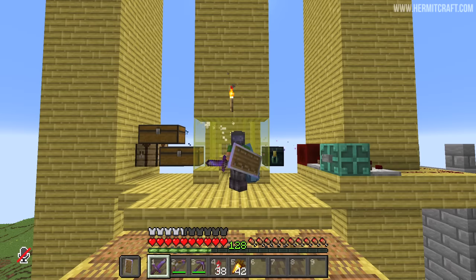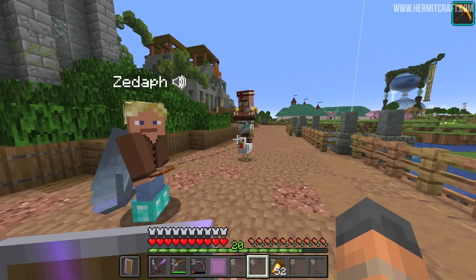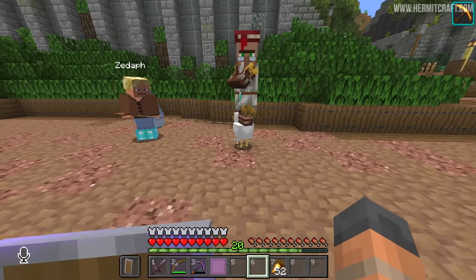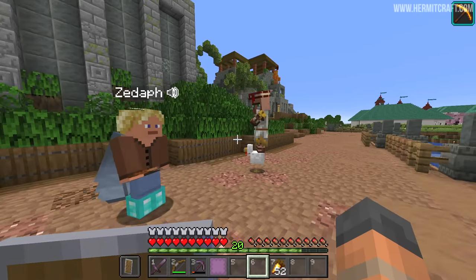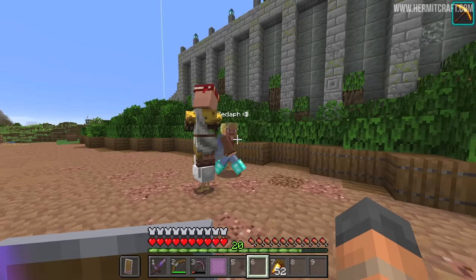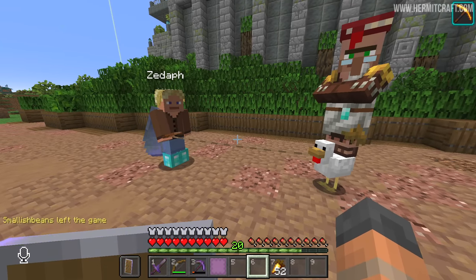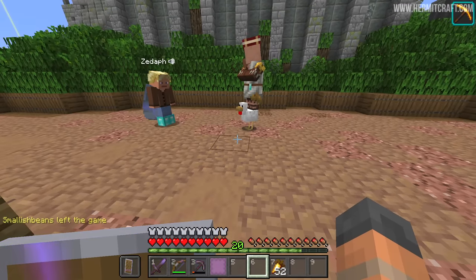Oh my god, Zedaph, you've done it! I'm just walking my villager, nothing special. You've done it - this is amazing! What do you mean? You found a baby villager? No - a baby zombie on a chicken, and then cured it and let it grow up, right? Yeah, something like that. Dude, this is like an absolute rarity. Probably the rarest villager you can get in some circles. So does this mean if he wants to go to a workstation, the chicken will just walk over to it? Yeah, pretty much. If I unlead him you'll see he walks really slowly, if at all.